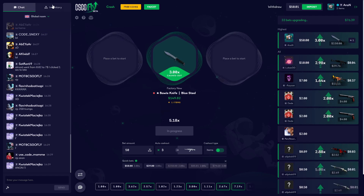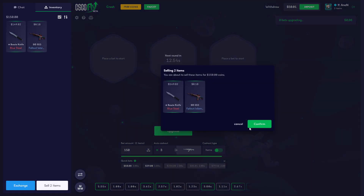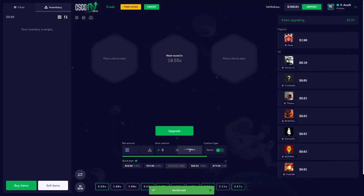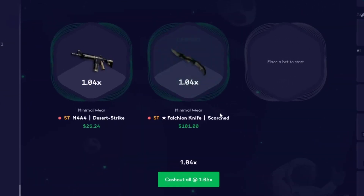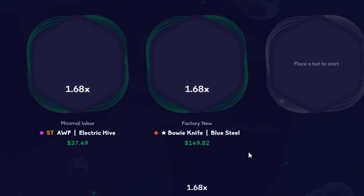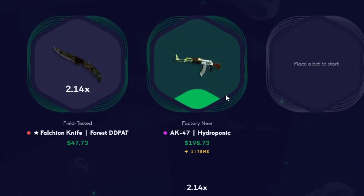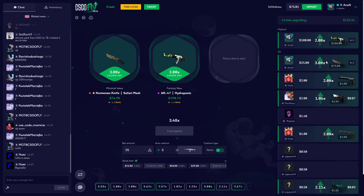We're back in it! I gotta go sell this back — we're not too far down at all, so we're gonna keep going with this. We're gonna do 100 on a two and a 25 on a three. Come on, let me hit this. Hit a three — don't stop until it hits a three. Okay, we hit the two, and I had a three over here — there it is!